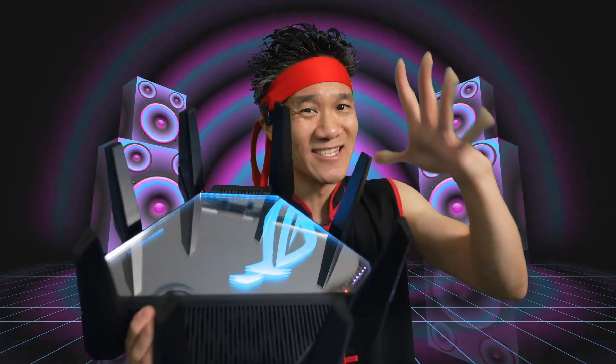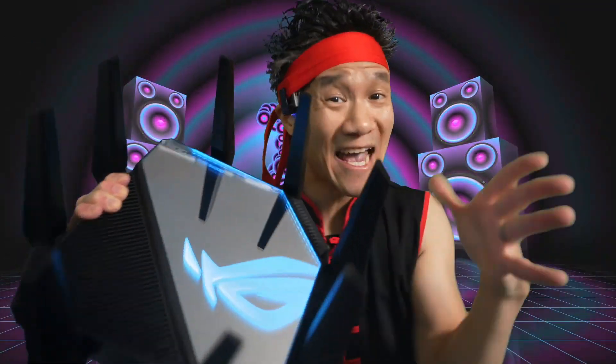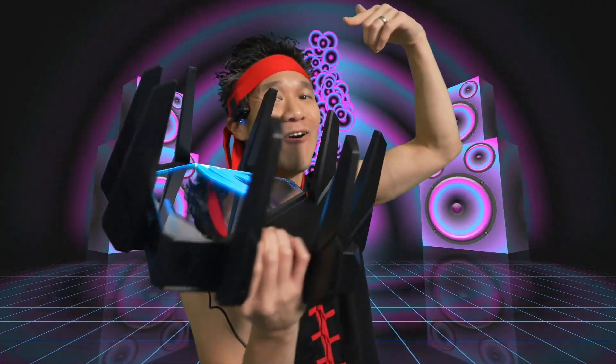Really a high end indicator. The Asus ROG Rapture AXE16000 — the ultimate router. With two 10 gigabit ports, one 2.5 gigabit port, and four 1 gigabit ports. This thing is the ultimate router with Wi-Fi 6E — the best of the best.